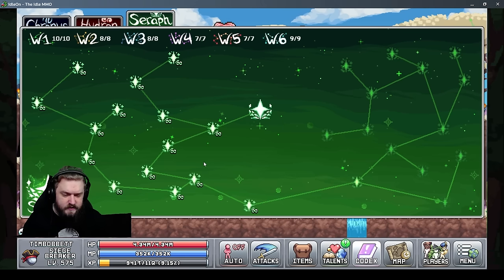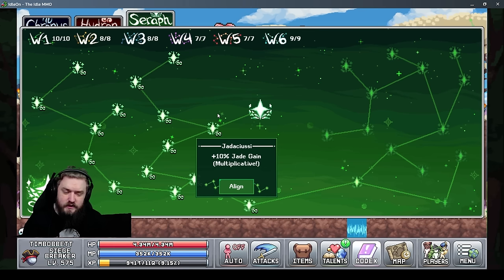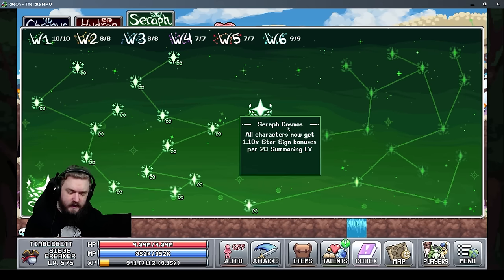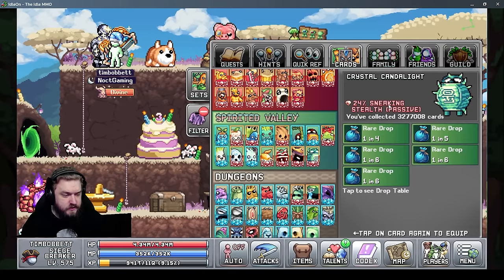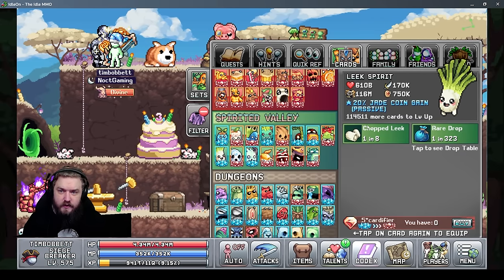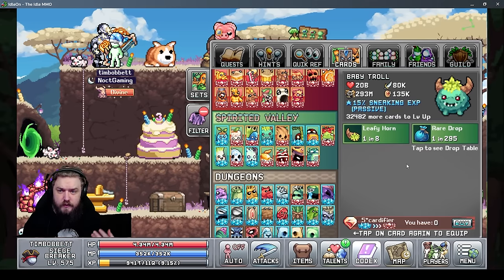Also in World 1, there are three star signs to help. In the Serif tab, you have ninja twin stealth bonus, sneaking EXP gain, and a 10% jade gain that is multiplicative. Keep leveling summoning as the Serif Cosmos gives an extra 10% bonus to all star signs for every 20 summoning levels. For cards: the Crystal Candlelight gives extra sneaking stealth passively, the Leek Spirit gives more jade coin gain passively, and the Baby Troll gives more sneaking EXP — all passive, so level them up as soon as you can.